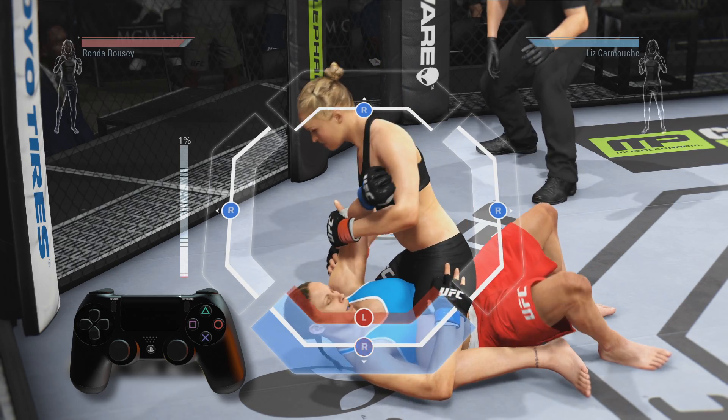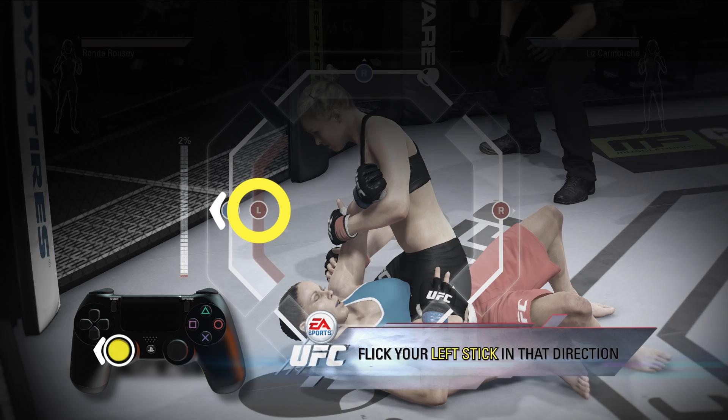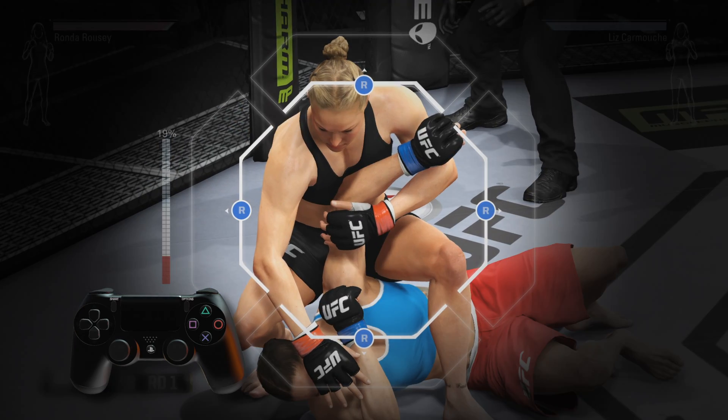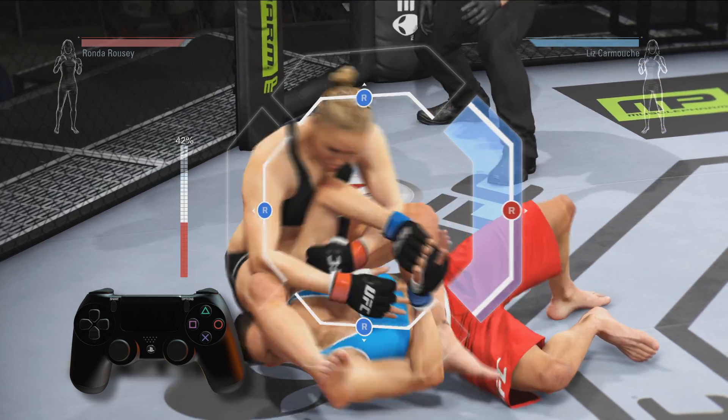Hold off your opponent's escape for long enough, and a prompt will appear over one of the gates telling you to click your left stick in that direction. Once you do, you move on to the next stage of the submission. When you advance the submission, notice that your opponent's gates all reset. Progress through the different stages and watch your submission tighten more each time.